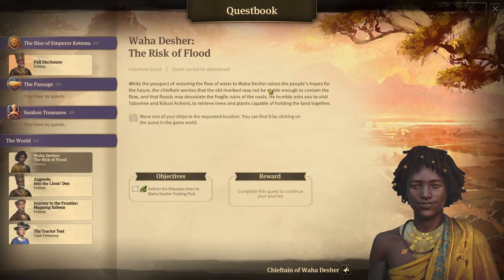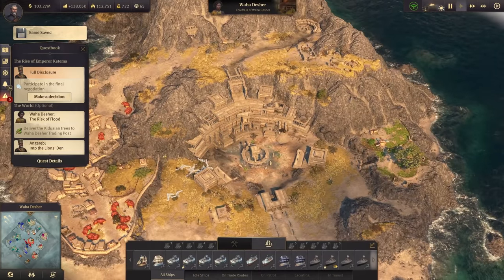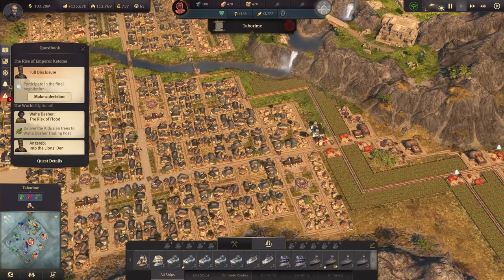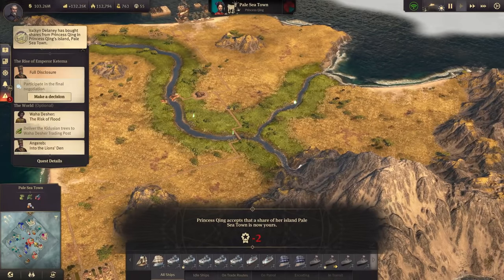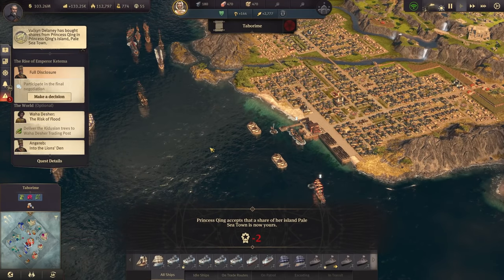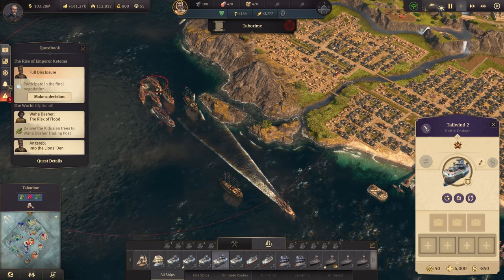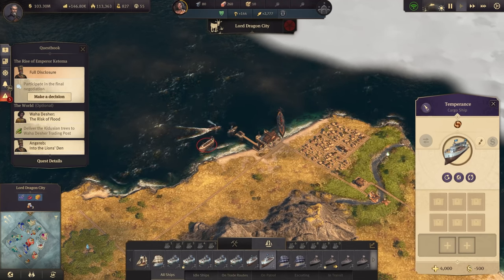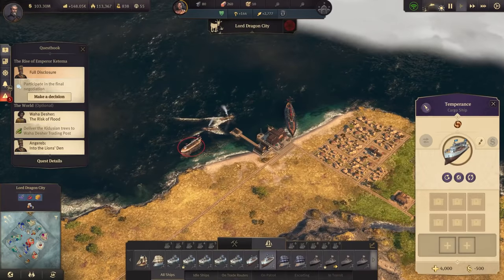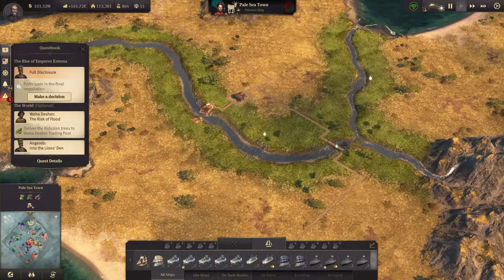The prospect of restoring the flow of water to Varadasha raises the people's hopes, but the chieftain worries that the old river bed may not be stable enough to contain the flow — that's why we need to plant some trees there to make the ground harder. We are pretty close now to taking over Pale Sea Town — she really has fantastic island names. We might prepare a cargo ship for some transportation to this island, and in Taborim we have enough resources for that, because we want to start with the lobster production for the seafood stew.